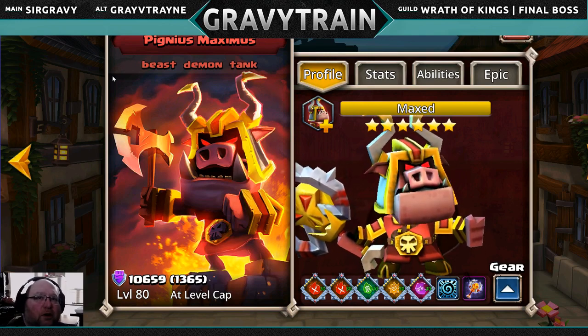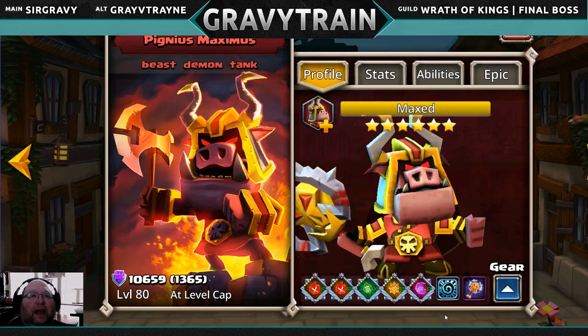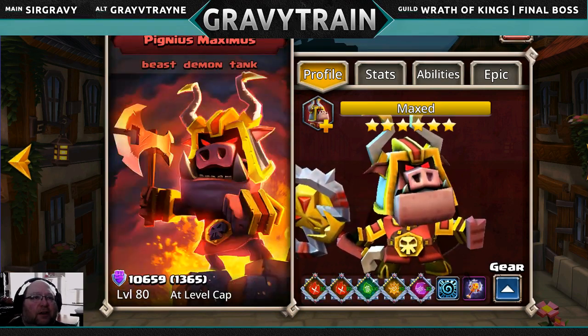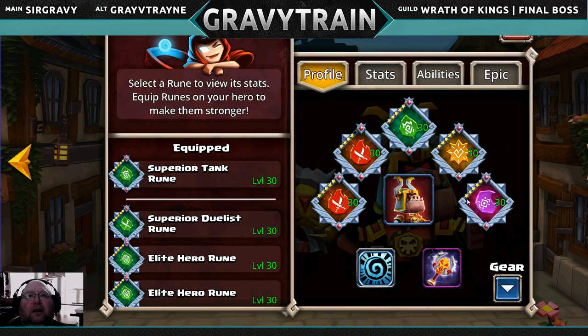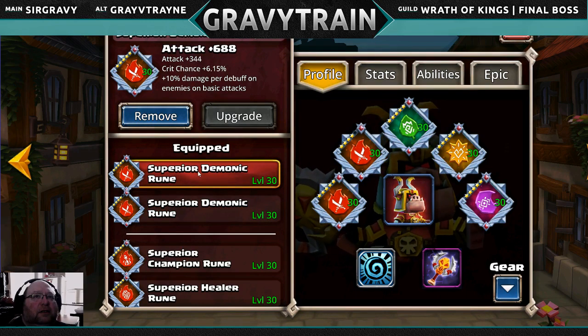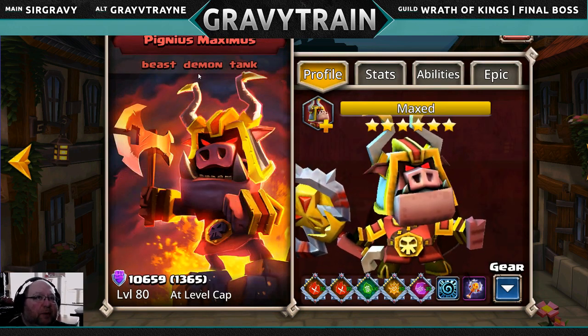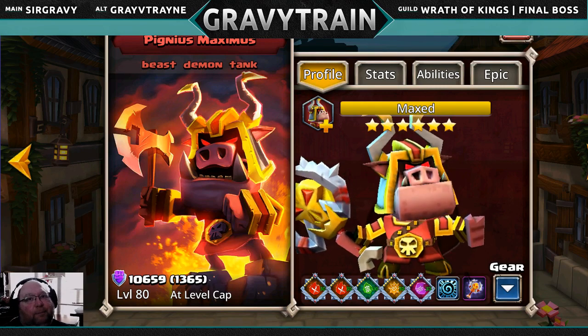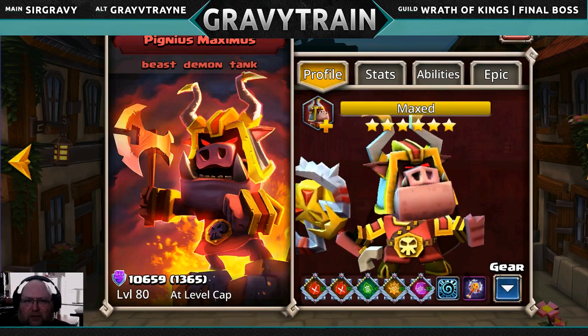We'll see what the epic does for him and how it performs. I haven't actually even taken him into a battle yet because I wanted to get the review together first. His stats look low because this one is a four star — that sucks, but I guess it doesn't matter. He kind of suffers because a lot of his stuff is more geared towards beasts than demons, but he will still get the demon synergy and the extra attack from Zulk. All in all, I think it's going to be pretty solid.